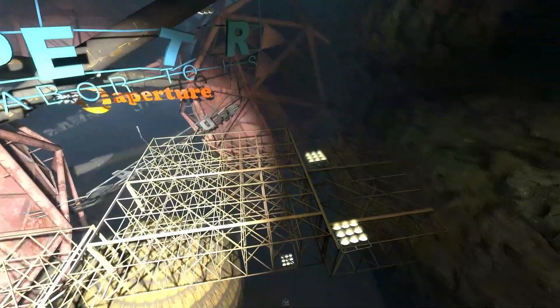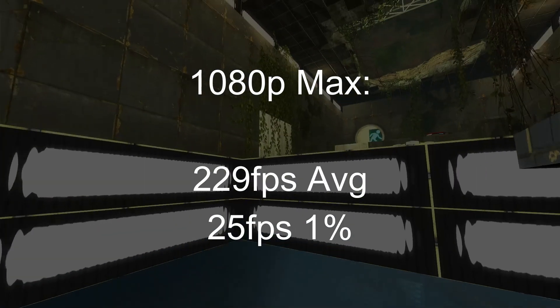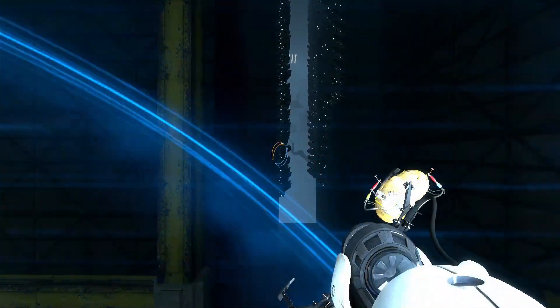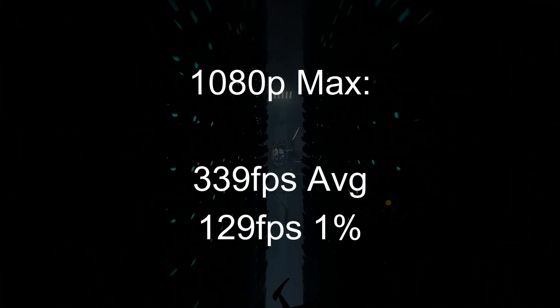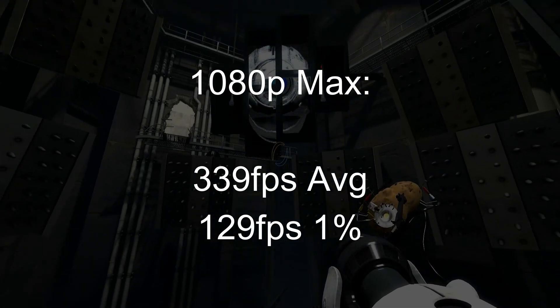Portal 2 had an even more impressive uplift, reaching 220 FPS average on the canned benchmark at maximum settings. I could probably run this game at 4K and have enough frames to throw in mods. It ran even better putting it through a real gameplay scenario, hitting almost 340 FPS average being chased by Wheatley.